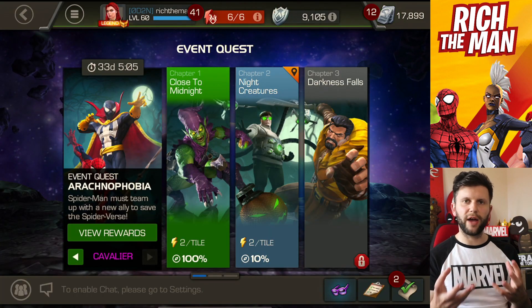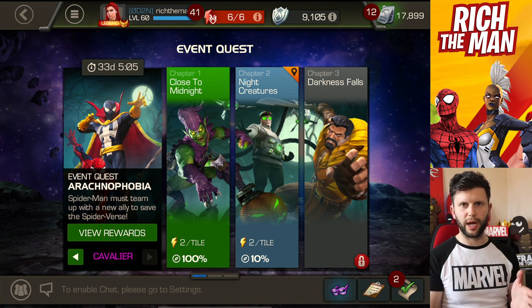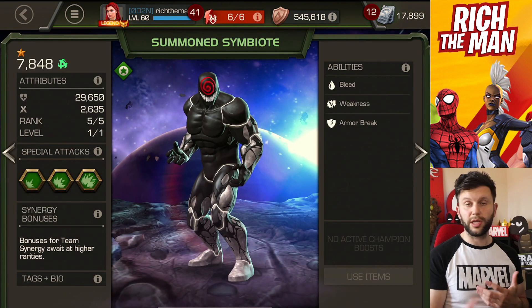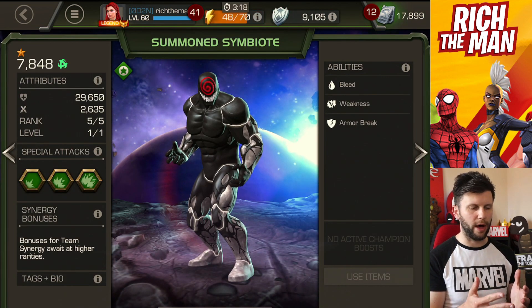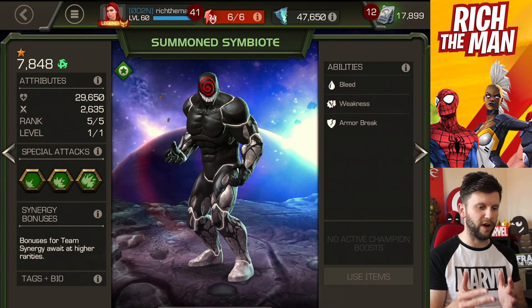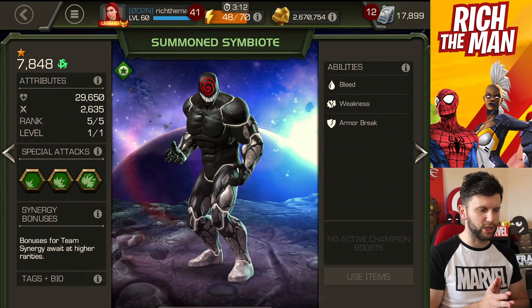Part one of this is survivability. If we're doing side quests, we know we've got high ratings in Legendary, so we need to know that the Summoned Symbiote can survive. The Summoned Symbiote has nearly 30k health, and it has an attack rating of 2,635, providing you've got a rank 5 version.